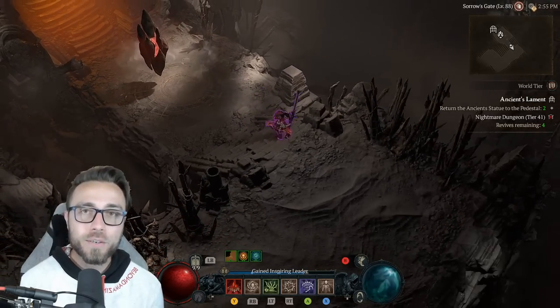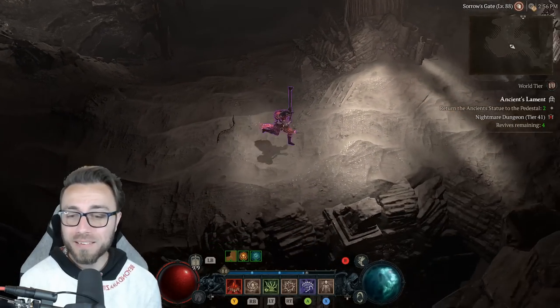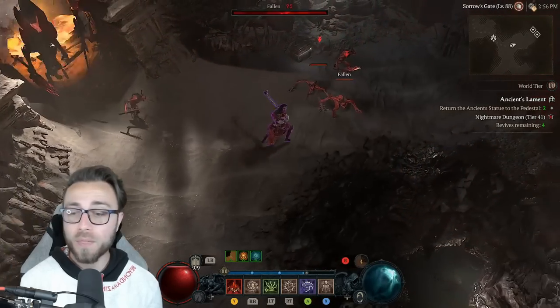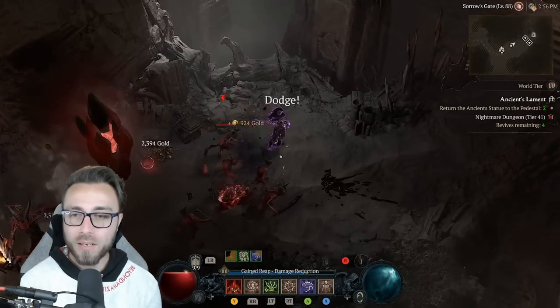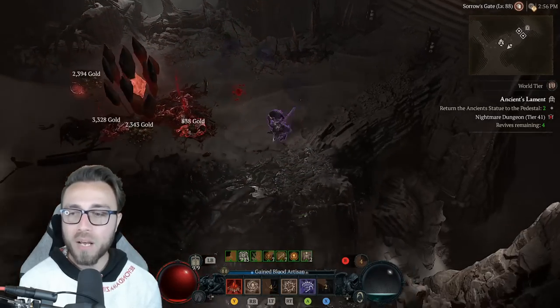So right now I'm in a tier 41 Nightmare Dungeon. That means that monsters here are only level 95 — only 7 levels higher than me — and I can effectively ignore them for all intents and purposes. You'll see they'll hit me a couple times, sure, but their damage kind of doesn't matter.